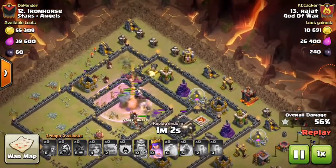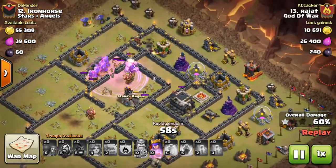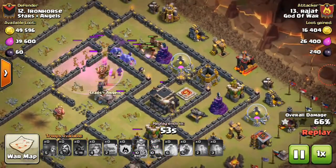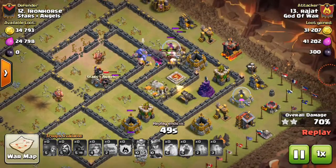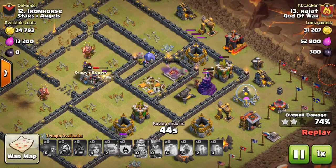He has some hogs to take out the other point defenses, and the hogs are taking out those point defenses. He has already triggered the possible spot of the double giant bomb here, and the king and queen are taking down the enemy king and queen.